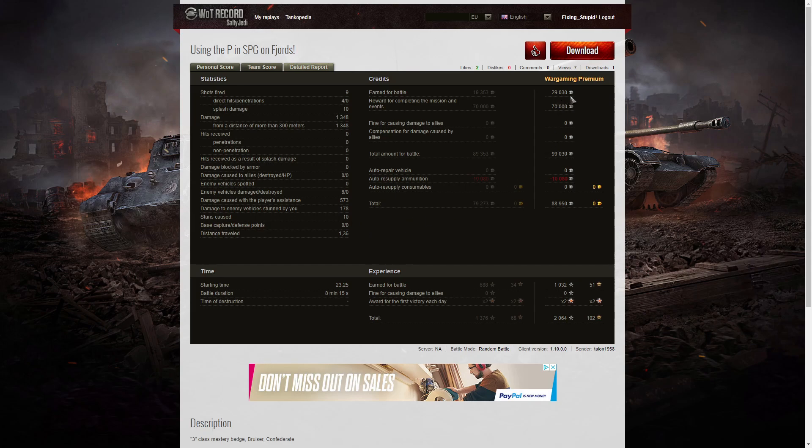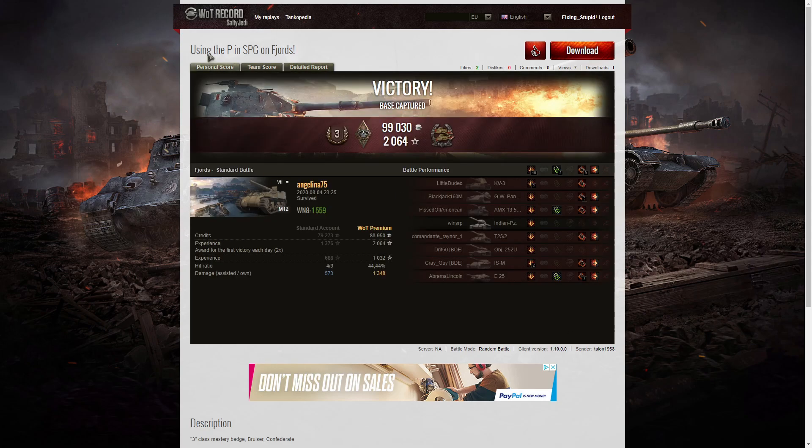On a premium account, she earned 29,030 credits, got 70,000 credits for completing missions and events, totalling 99,030 credits. After ammunition resupply, she took a profit of 88,950 credits — helped by that mission completion. She earned 1,032 XP, times two for the first victory: 2,064 experience points altogether. The key lesson is to use the P in SPG — relocate if you've got no shots. On Fjords, the mountains are a major headache, so substantial relocations to get enemies within your arc of fire can pay real dividends.